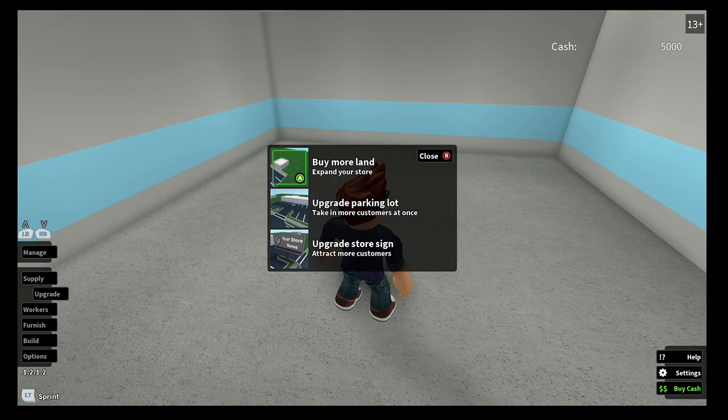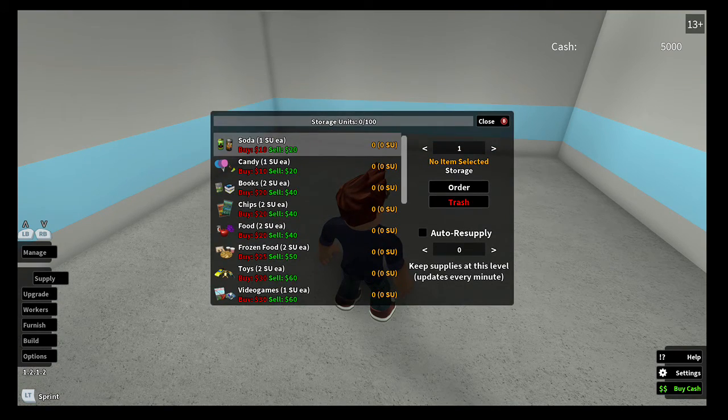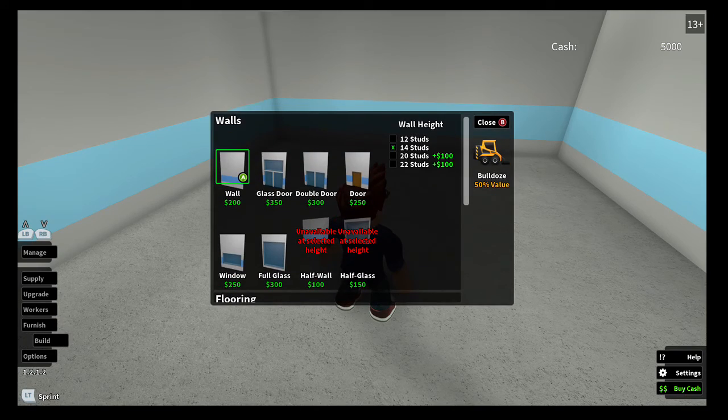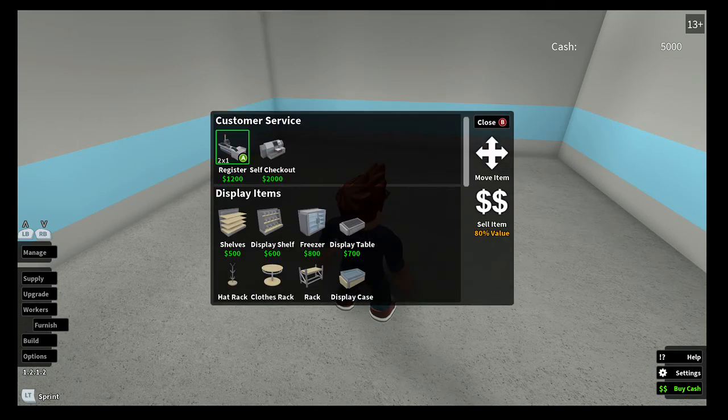Is this my store? It's an empty store. How do the controls work? Man, there are a lot of menus. I don't know what to hit. Do I hit A? No? Alright, that would have been way too easy.